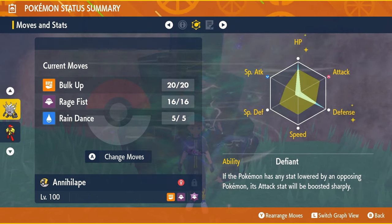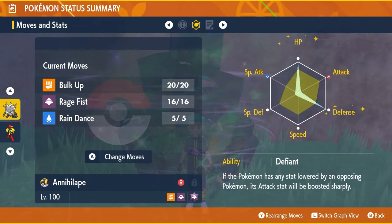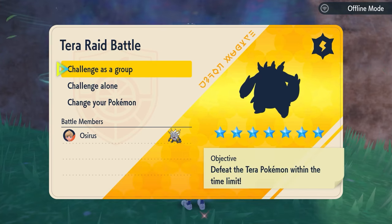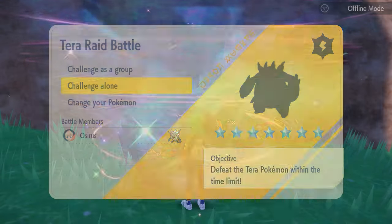The ability we went with is Defiant, though it's not really imperative for this raid. The EV spread is 252 in HP and Defense, with the remaining EVs in Attack, with an Adamant nature. The full build will be linked in the description below.